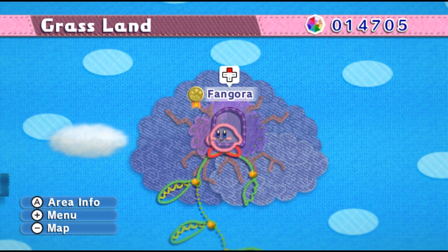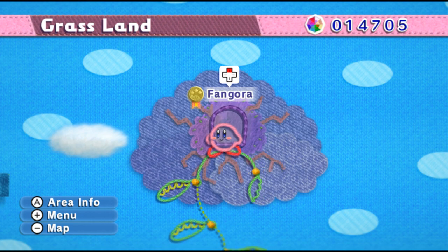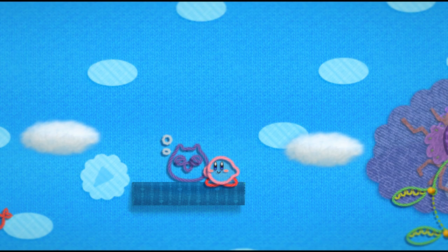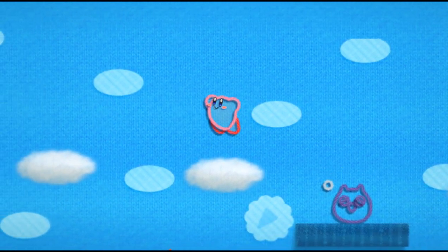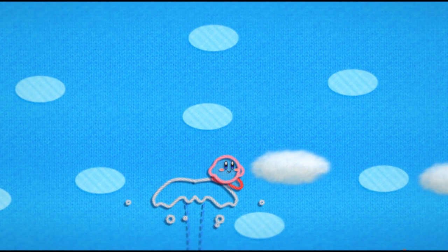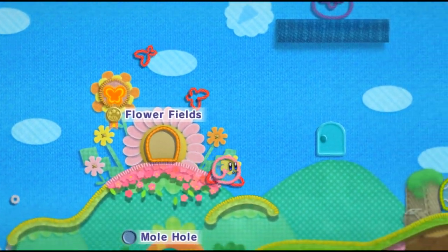Welcome back, everybody, to the Kirby's Epic Yarn playthrough. This is part four, and we're going to be finishing up with Grassland today. Spoiler. Also, that was very fun — I didn't even realize you could jump on these little clouds here. I just had to go back and do it again because that was just too much fun. Little bouncy, boingy clouds there.